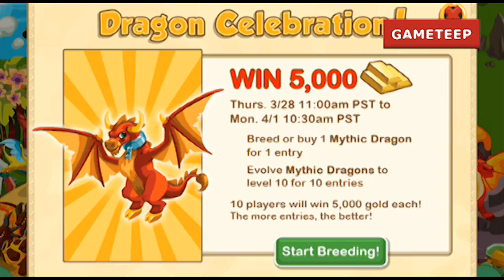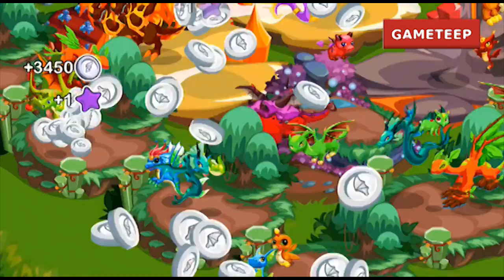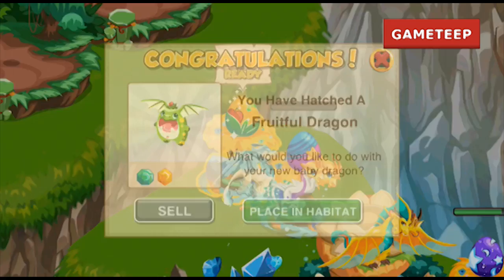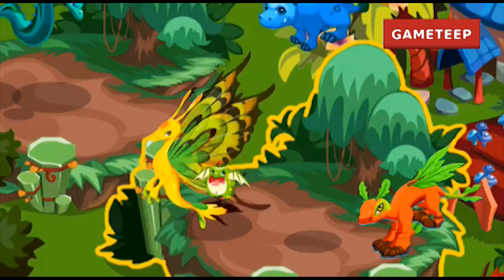The last black dragon released is the Mass Dragon. But today — March 28, 2013 — they released the mythic line of dragons. Well, actually just two mythic dragons: the Mythic Dragon and one other dragon which is also a mythic type.